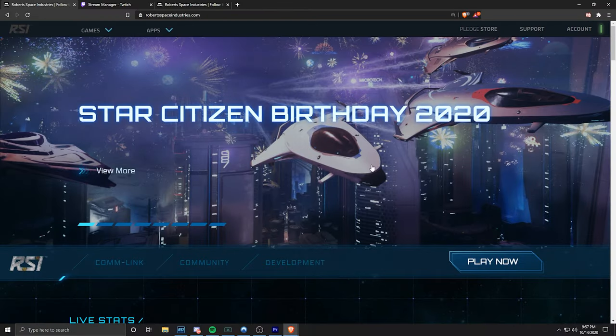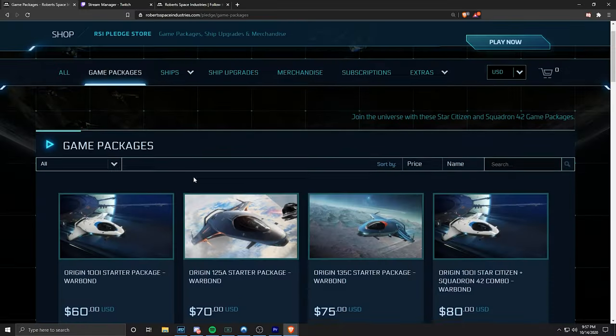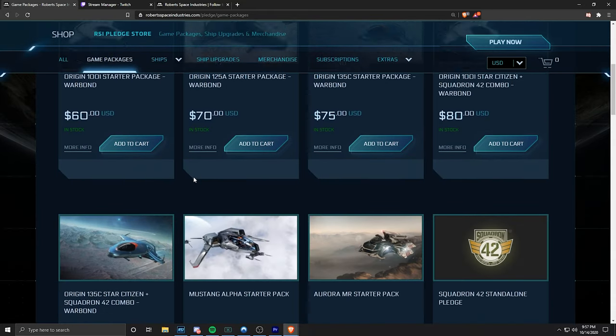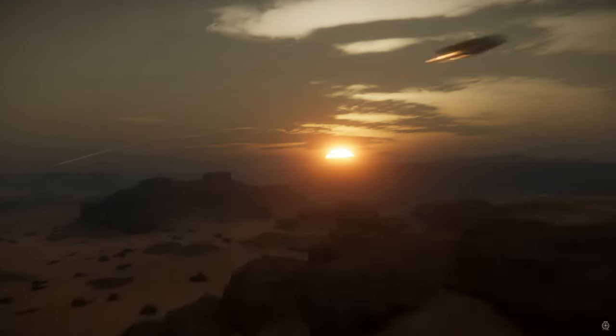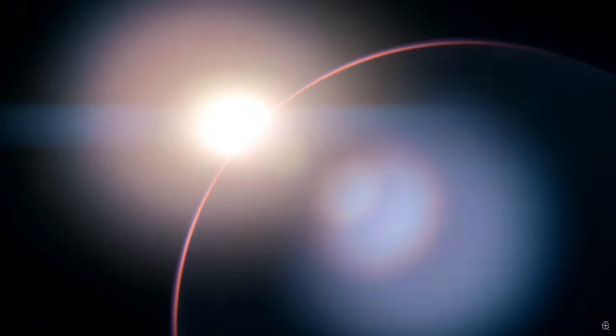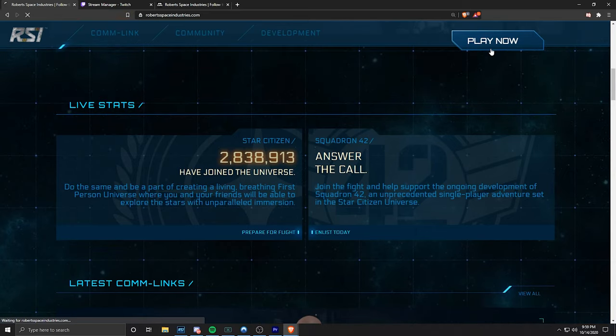After you fill out your information and make your account, head to the Pledge Store — top right you'll see it. You're going to have a lot of options. Personally I'd recommend the Aurora starter package since you can earn ships in-game and also rent ships for super cheap. Unless you want to go above and beyond and support the project, there's really no reason to spend more than $45.